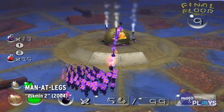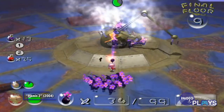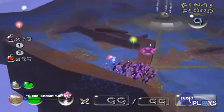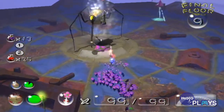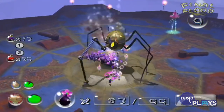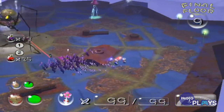Man at Legs. Pikmin 2 is already a really tough game with its wide assortment of dangerous creatures lurking around every corner. But what makes the Man at Legs a fearsome foe is its speed. Its spindly legs allow it to quickly run away from you, giving you little time to start chucking Pikmin.